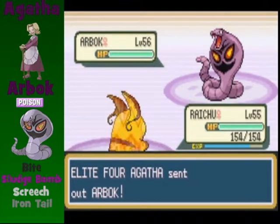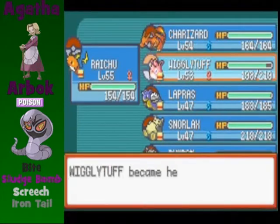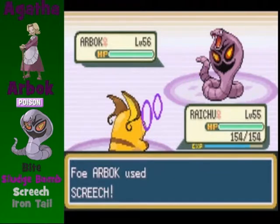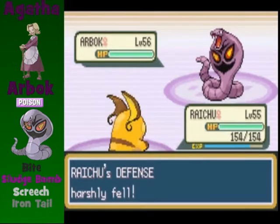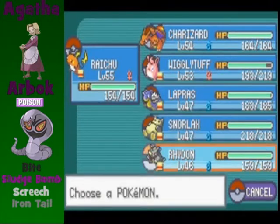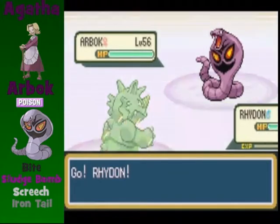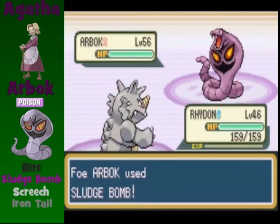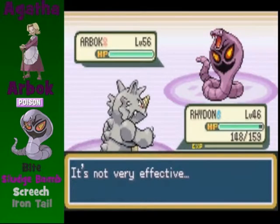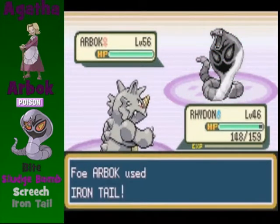Next Pokemon out is Arbok, and I will keep Raichu on the battlefield and let it take the effects from Intimidate. Remember that Intimidate only activates once, so now I can switch over to Rhydon and use that to take Arbok out. Sludge Bomb is no threat to Rhydon because poison type moves are physical and Rhydon resists such moves with its ground typing and high physical defense. Screech can be a problem, but have your X-Defense ready in such an event.